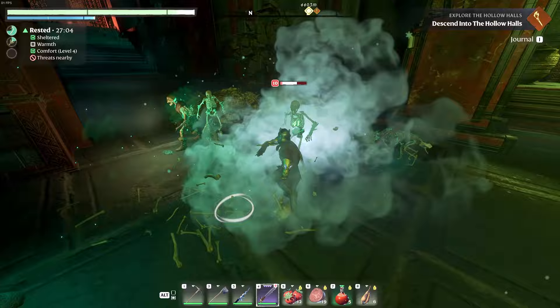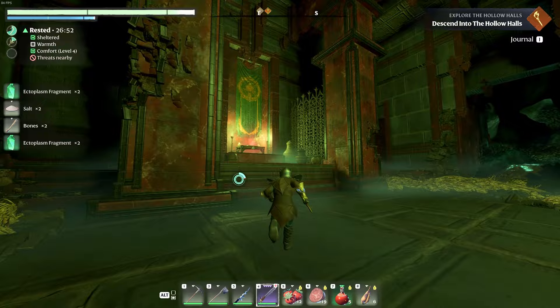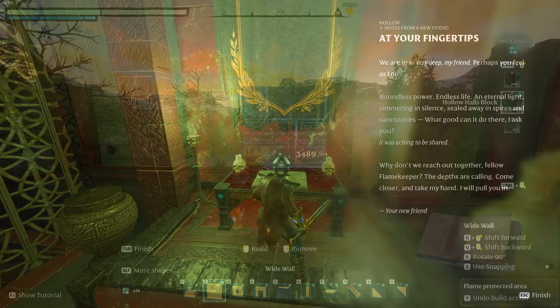Anyway, these new building blocks are pretty unique compared to most stuff in the game already, especially the red marble. I wanted to give them a try so I set up a flame altar near the Revelwoods and decided to put together a little test build. Let me show you how they performed.